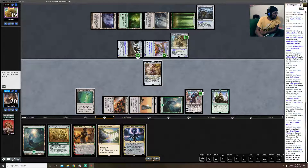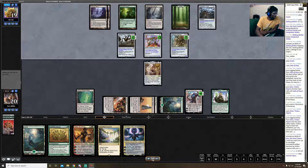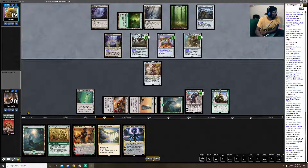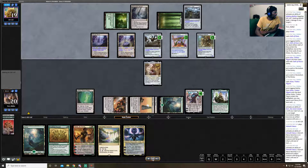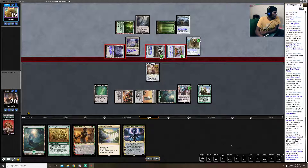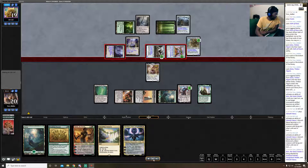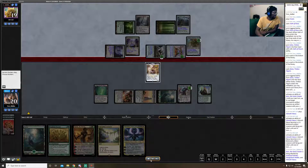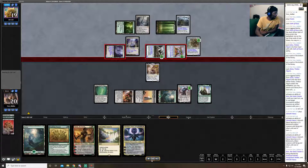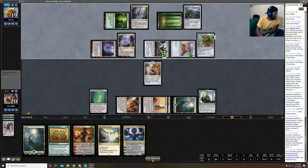I want to uptick Golos to keep my opponent from killing it before he attacks, since attacking is his main win condition. He activates both Inkmoth Nexuses into creatures — I think he made the wrong one first — and then attacks, probably sending everything at Karn because of the affinity side of his deck needing it online to finish quickly. Karn dies and my opponent is free to act again.